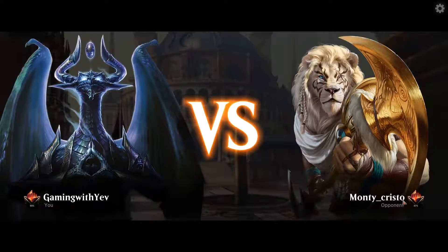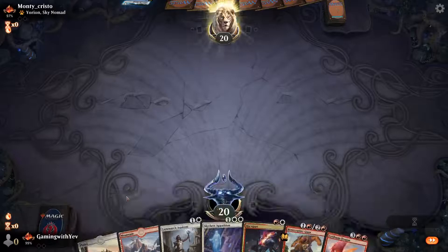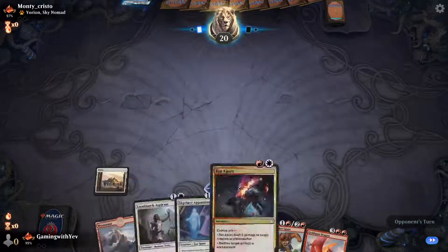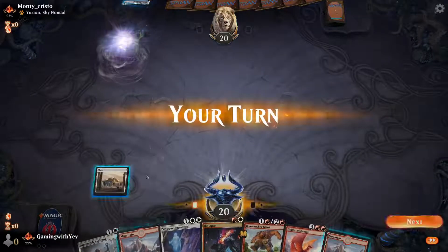We're on to match two versus Monte Cristo, on the play — nice hand, let's go. No third land but as long as we draw we should be good. We're playing Soul-Sear Ultimatum.